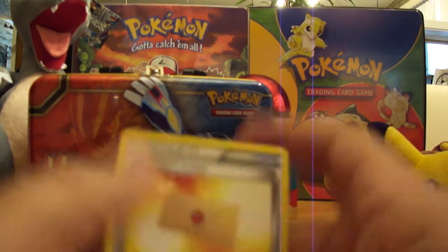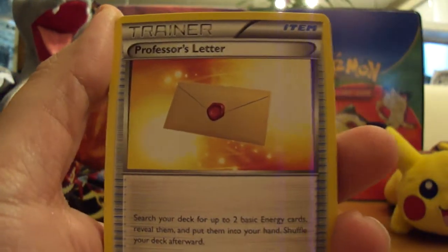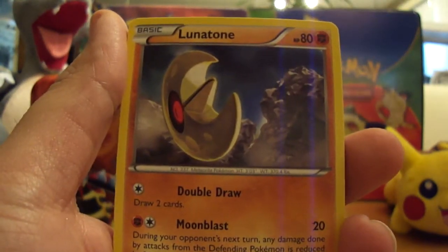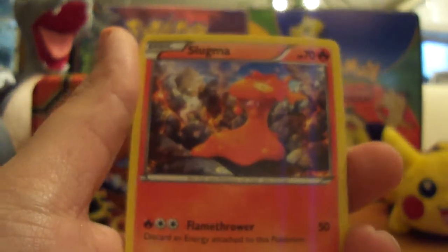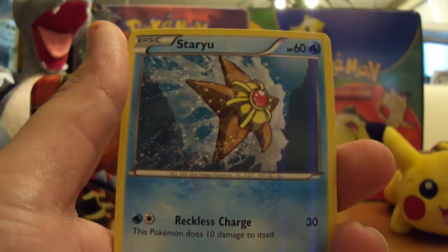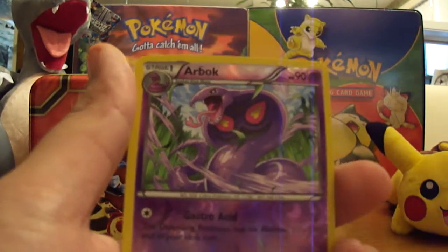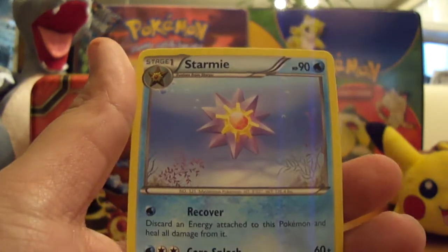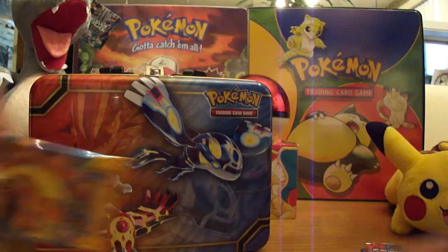Of course I did the trick wrong. Great way to start this pack, this video. First pack starts with Professor's Letter. We got a Lunatone, Max Revive, Slugma, Pansage, Staryu, Swirlux, Scatterbug. Reverse is an Arbok — that is a Rare. And a Rare is a regular Rare Starmie.